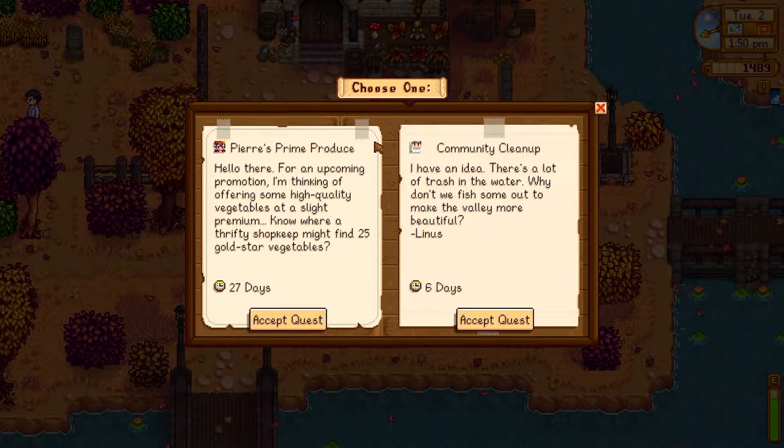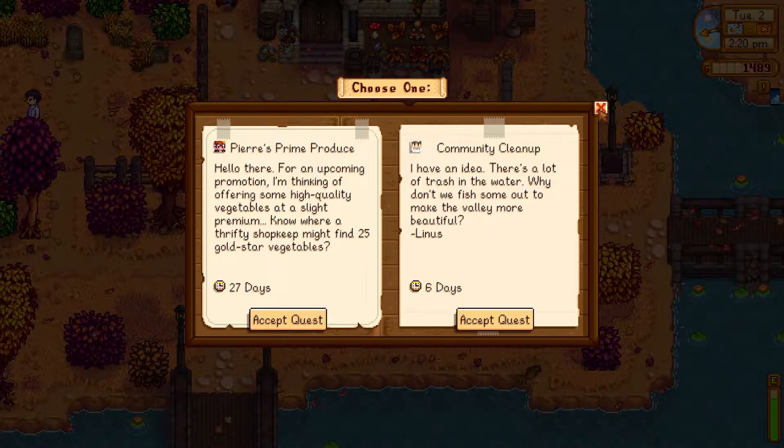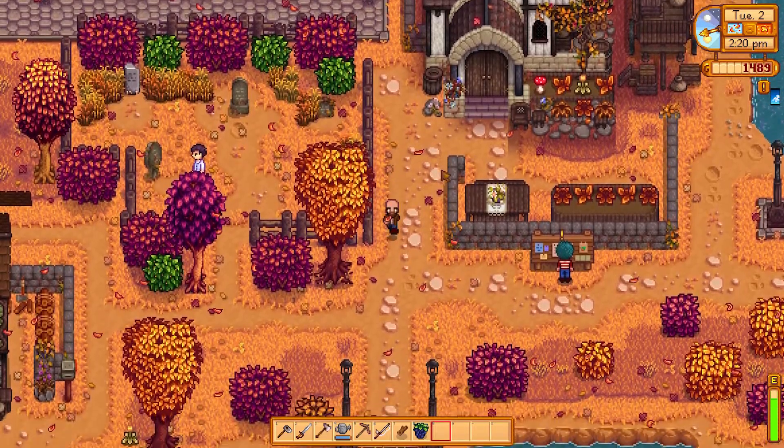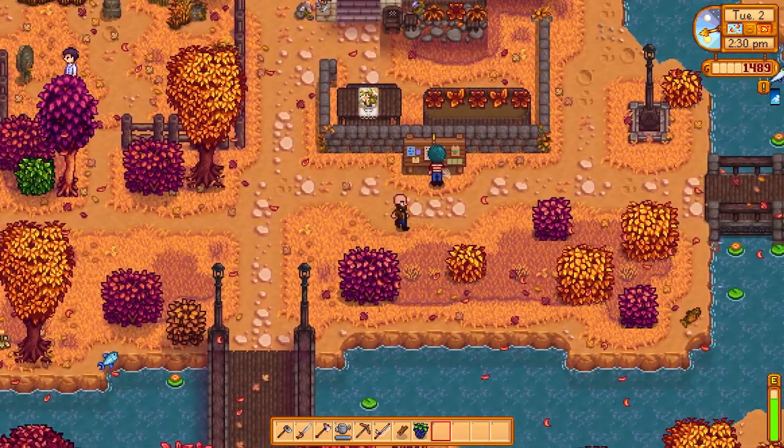We have 'Prime Produce': an upcoming promotion — thinking of offering high quality vegetables at a slight premium, we need 25 gold star vegetables, takes 27 days. And we have 'Trash Cleanup': there's a lot of trash in the water, why don't we fish some out and make the lake more beautiful for Linus, in 6 days. So fishing trash for six days, or trying to grow crops for the next 27 days? What's that NPC running over there?